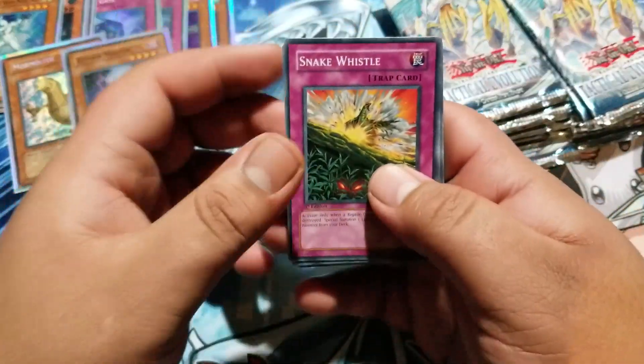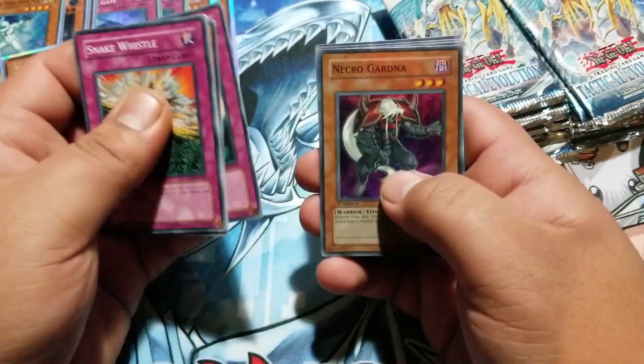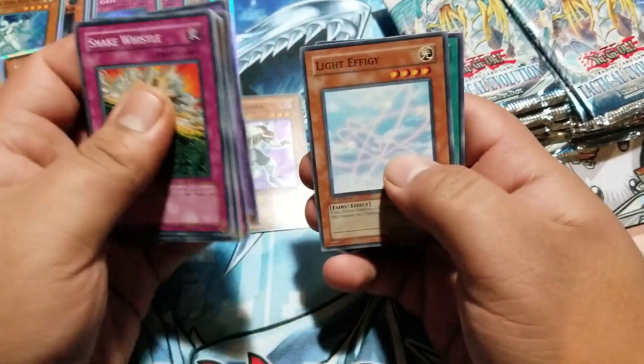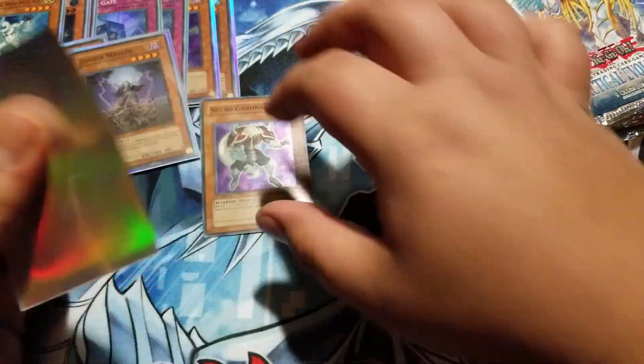Snake Whistle, Mojama Knight, Razor Lizard... oh what is that? Gift Card, another Necrogardna — okay! Ritual Raven, Amulet of Ambition. I'll take a Necrogardna, that looks pretty sick.